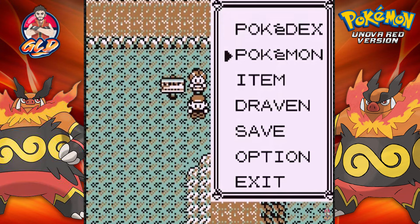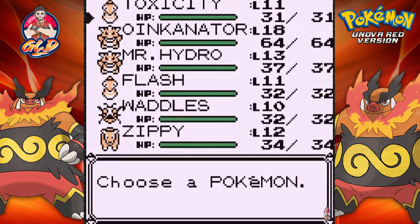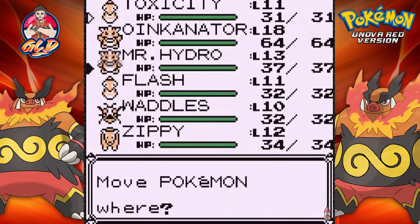Toxicity grows to level 11 and Flash grows to level 11. I was not expecting Munna to just throw out a Psybeam - which is ridiculous.